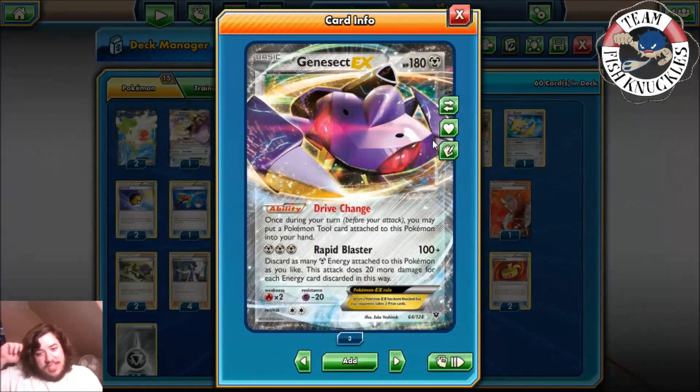Genesect EX has 180 HP and a really cool ability called Drive Change. Once per turn, before you attack, you may put a Pokémon Tool card attached to this Pokémon into your hand, so you can switch out tools whenever you want. Its attack, Rapid Blaster, has 120 base damage, and you may discard as many Metal Energies attached to this Pokémon as you like — doing 20 more damage for each energy discarded.